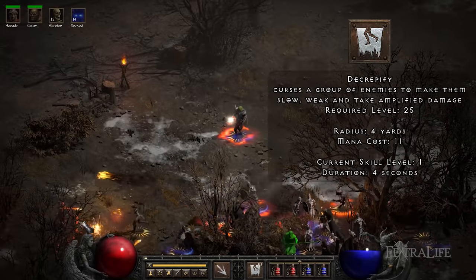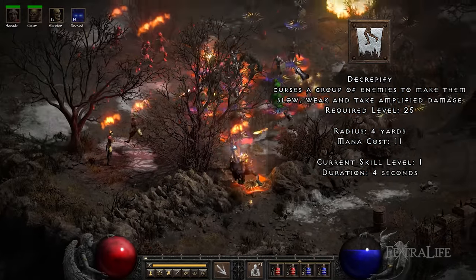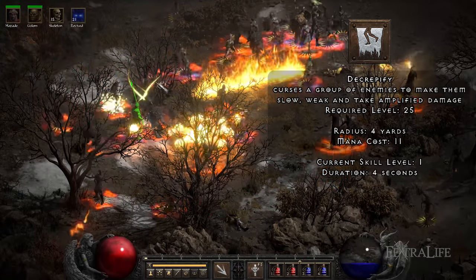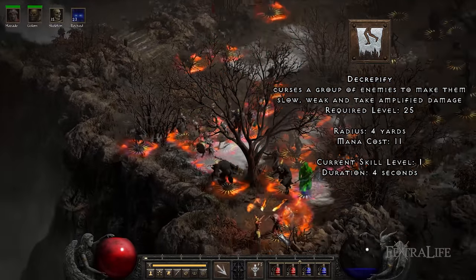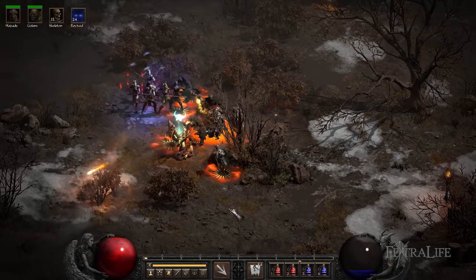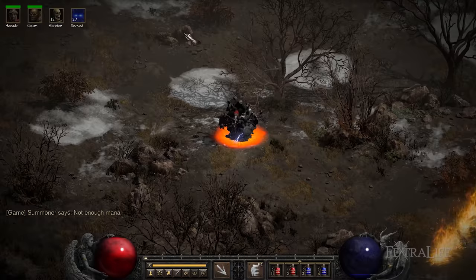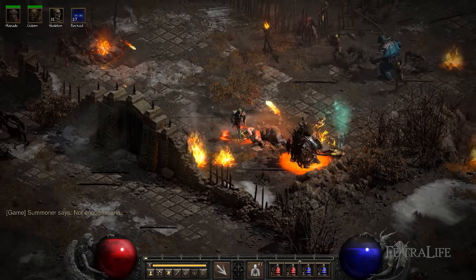Decrepify: This skill curses a group of enemies applying three different effects at the same time, making them move and attack slower, deal less damage, and makes them take amplified physical damage. I personally prefer this skill over Amplify Damage because it allows your skeletons and revived monsters to stay alive for a larger period of time, even if fights take a little longer. The slow effects stack with the Clay Golem slow, allowing you to stunlock some bosses and uniques. The Decrepify radius is rather small, and assigning more points into it will only increase its duration, so you want to repeatedly cast it when facing multiple enemies.